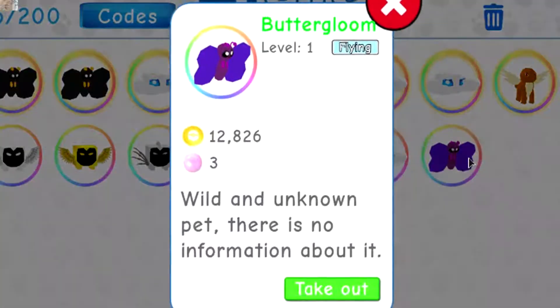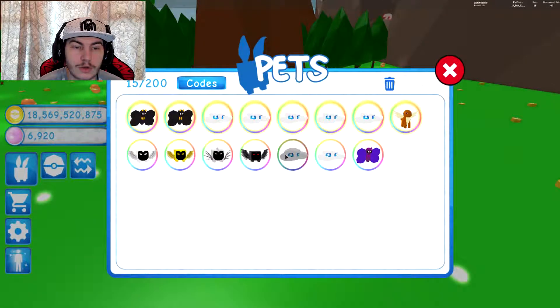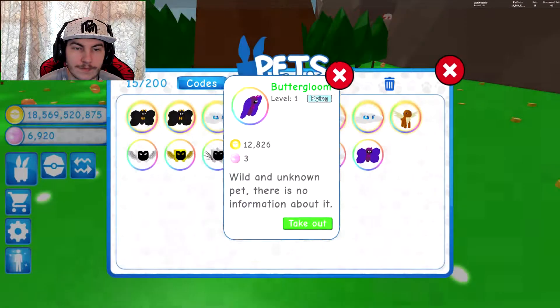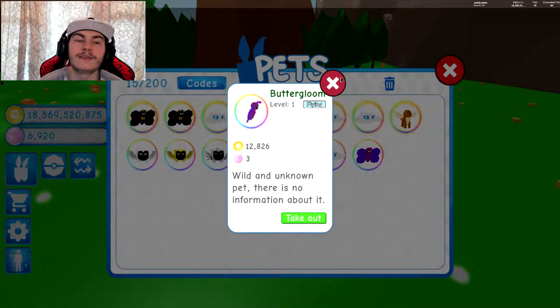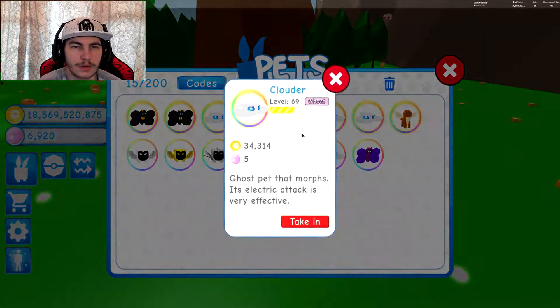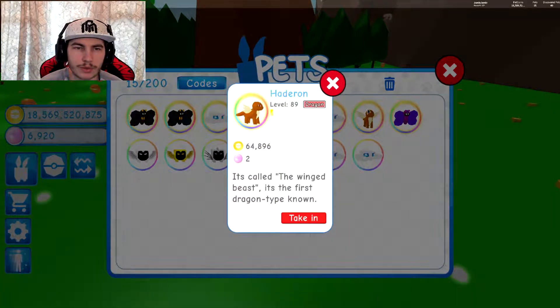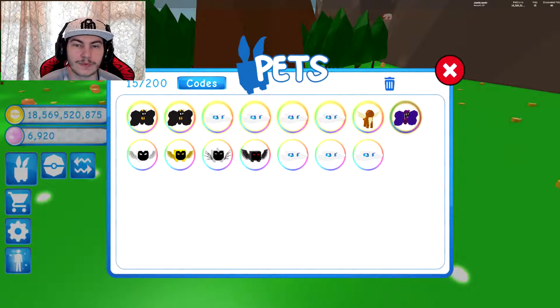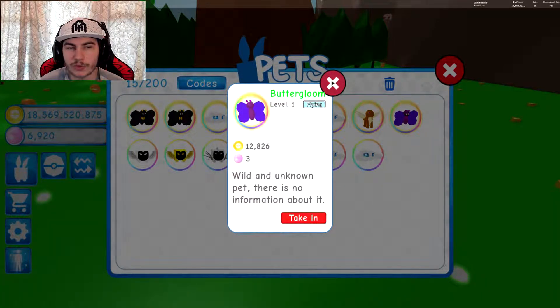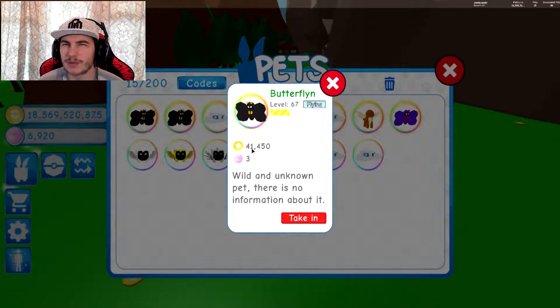Let's have a look at this thing's stats. Straight off the bat, it has 12,000 coins at level one. That is a lot better than Clouder's - this one is level 13 and it's 9,000. So that is amazing, I will take it. I'm going to get rid of one of my Clouders. I'm not actually too sure if it's actually better than the legendary from this area - this is level 89 and it's only about 3.5 times better. I have a feeling that Butter Gloom is now the new best pet in the game, which is great, especially for me because I have the game pass.